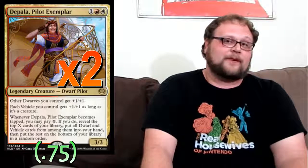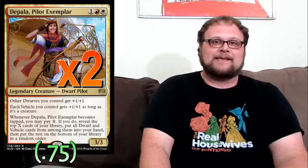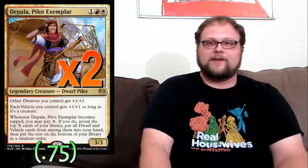We're playing two copies of Depala. I felt like three was too many — we already have Bomat Courier and Smuggler's Copter giving us plenty of card draw, so we'll get to Depala a lot of the time anyway. Even if we don't, she's kind of a vanilla 3/3 outside of her anthem effect for vehicles and dwarves and her card advantage ability. The card is good, but I don't want to see her all the time. She'll mostly be crewing vehicles rather than running into combat, so she's a bit more protected.